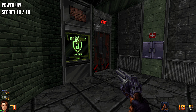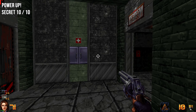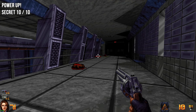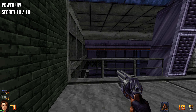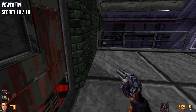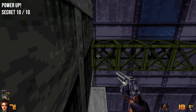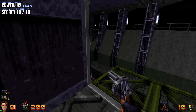For the final secret of this level, once the lockdown is lifted you can enter the previously blocked doorway. As soon as you enter, deal with the guards up here — about three of them. On your left side you'll see a pressable wall; use your platforming skills to jump over and press it. And there we go — first try!